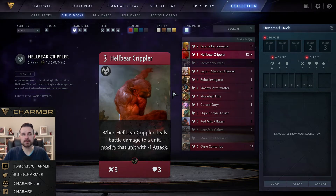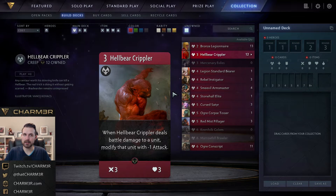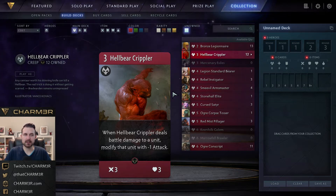Next is Hellbear Crippler: a three-mana three-three that says when it deals battle damage to a unit, modify that unit with minus one attack. This is why Bronze Legionnaire is the gold standard — at a three-three stat line, Hellbear Crippler will essentially trade even with a melee creep. The creep deals two damage, dropping this to a three-one; this does three damage and reduces the enemy's attack by one, but that one attack still kills the Crippler. You're spending three mana to trade even with a melee creep.